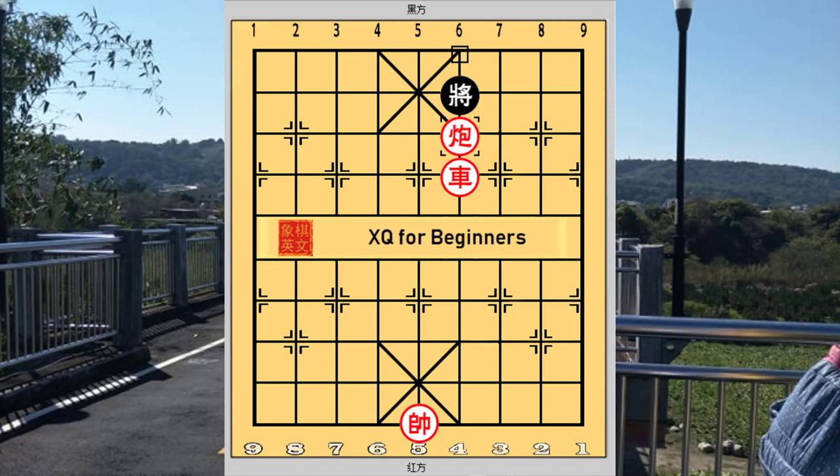The red cannon would simply move away and the white face general checkmate would be delivered.